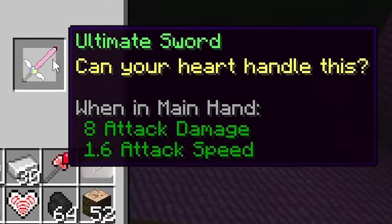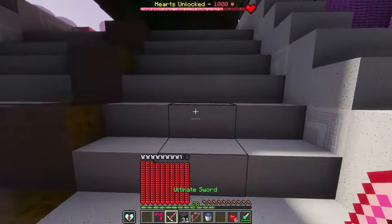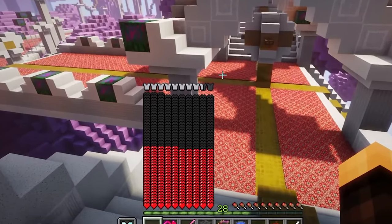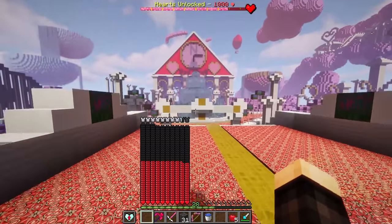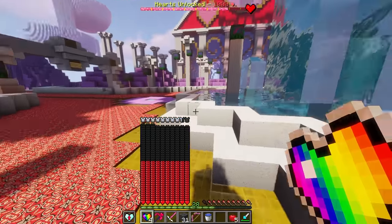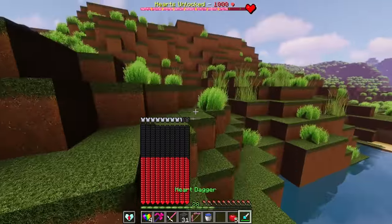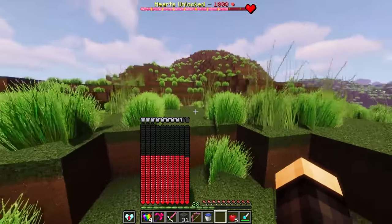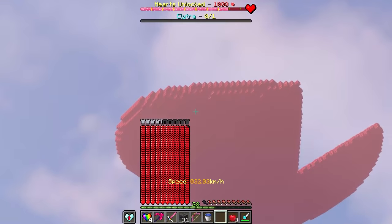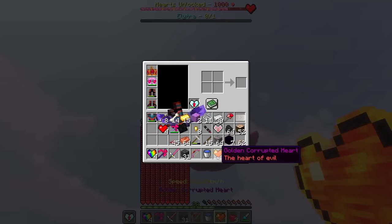We now have 2000 hearts in inventory. Crafting the ultimate sword, it creates a rainbow effect on swing. The heartful golden apple gives plus 200 hearts. Using heaven's gate to exit the dimension, we're back at 400 hearts and still need 1000. We fly up to a mysterious sky structure using the heart elytra that was visible earlier in the video.